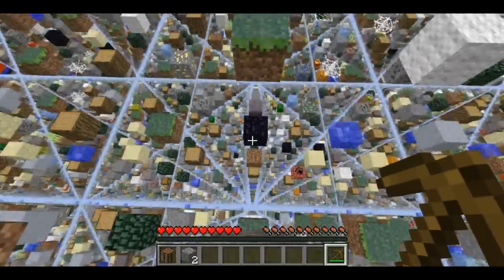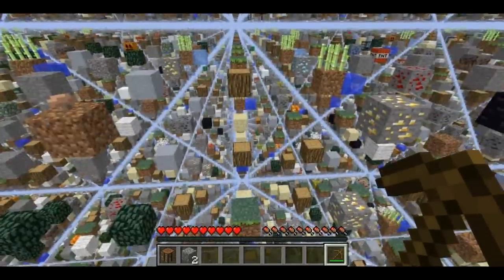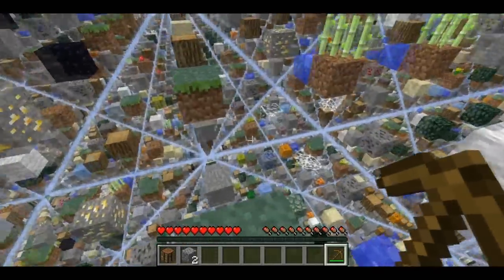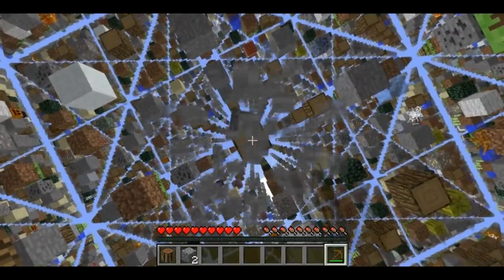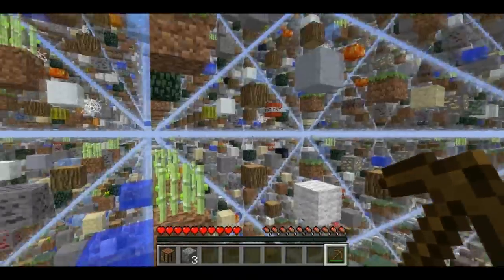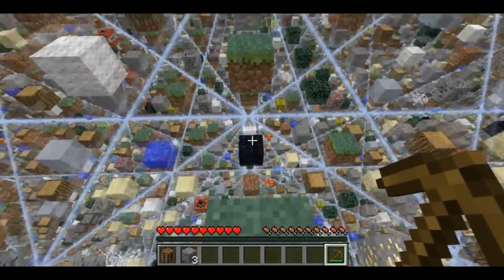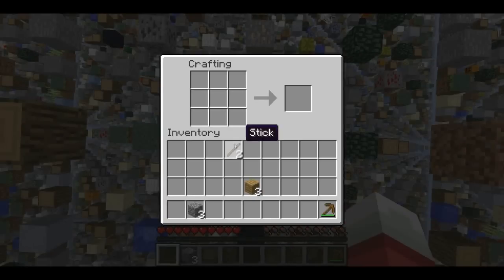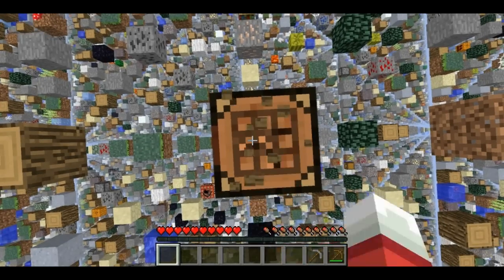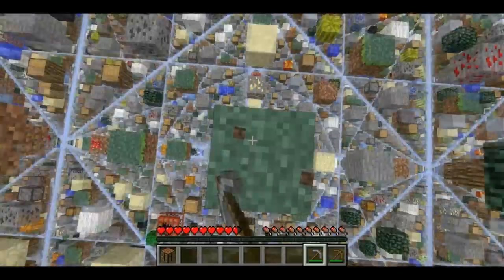I can almost grab this iron beneath me. There's no block there so I can't actually grab this stone. The grid length is four - there are three blocks in between each of these grid points, and it creates a really trippy effect. Well I've got enough stone now for a stone pickaxe, and so I can start collecting my iron. Iron's a little bit more rare than stone, obviously. Basically any type of natural resource that you'd find somewhere on a Minecraft map you can find in the sky grid map.